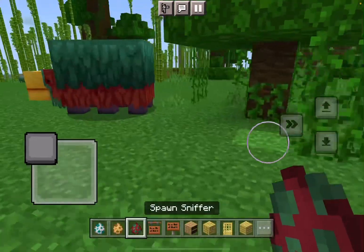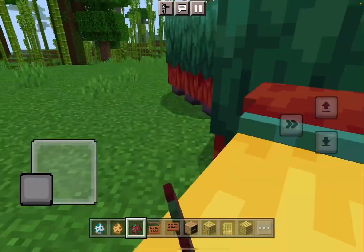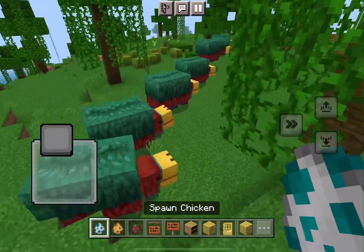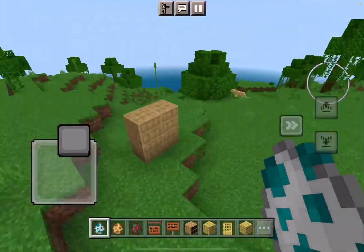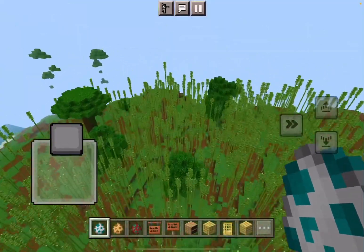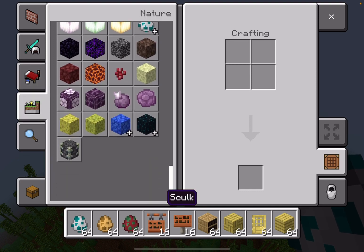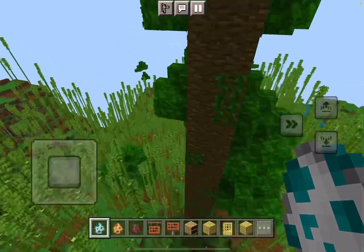This is what the sniffer looks like. So these are the new Minecraft mobs which are coming. First is the camel, the sniffer, and we need a new boss - I hope they add one. I think this is all the blocks we got for the Minecraft 1.20 update. I don't know what you call it - bamboo whatever - and they've changed the chicken egg.